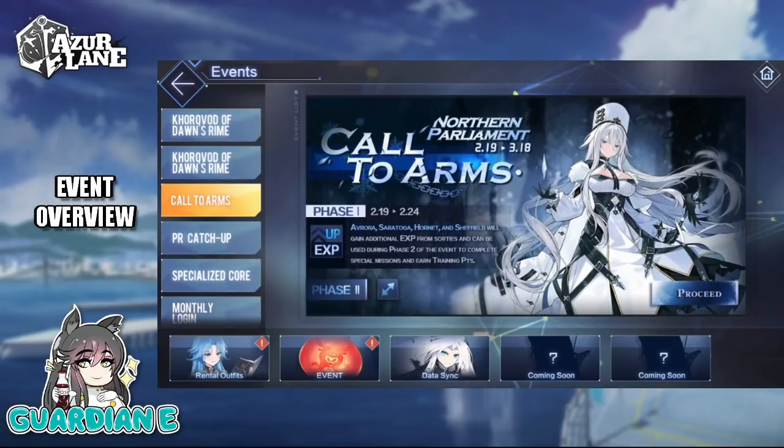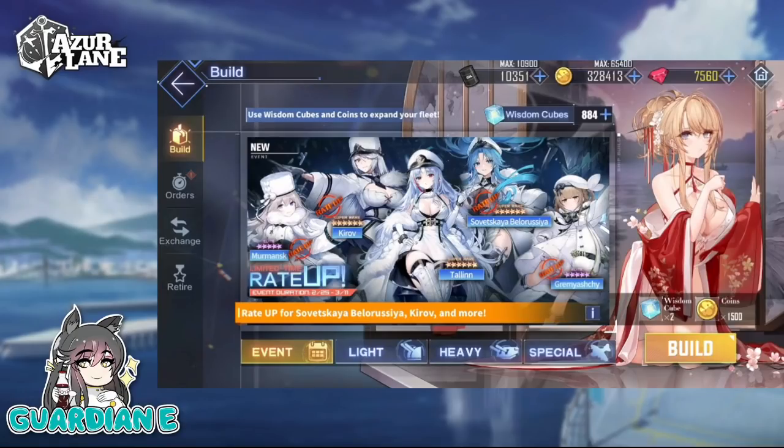The four boosted ships are Aurora, Saratoga, Hornet, and Sheffield. Clearing certain maps with those ships will count towards the quest to yield you the currency you need to get this chat frame, as well as max limit breaking the event ships themselves. On the limited rate-up banner, there is Kirov, Talon, and Silvitskaya Belarusia as the three SRs, and Murmansk and Gromyoshe as the two Elites, all with separate rate ups.